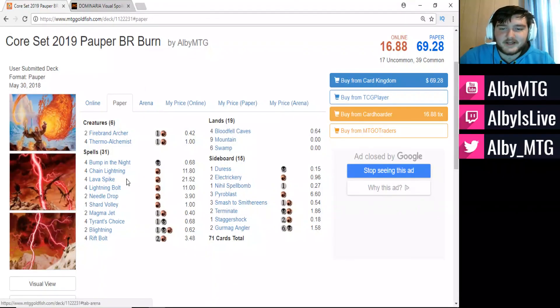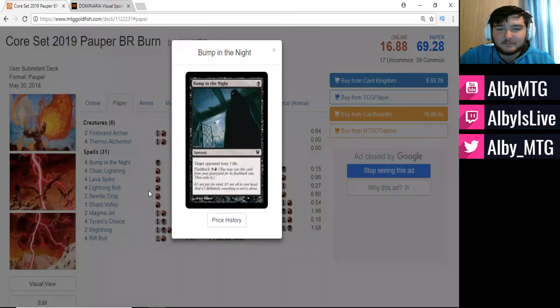Looking at some of the black cards in the deck: Bump in the Night, which is one black for a sorcery — target opponent loses three life — and it has flashback for five colorless and a red. Most likely we won't be flashing this back unless the game goes super late, but most of the time it'll just be one mana, three damage to the opponent, which is very nice.